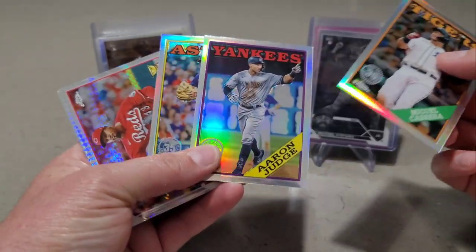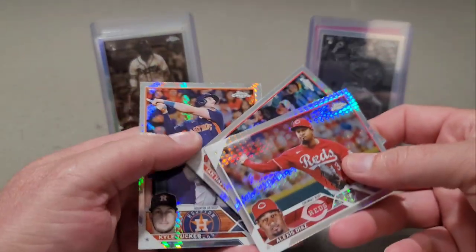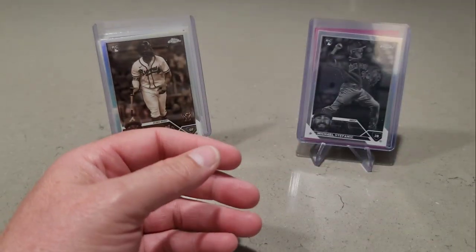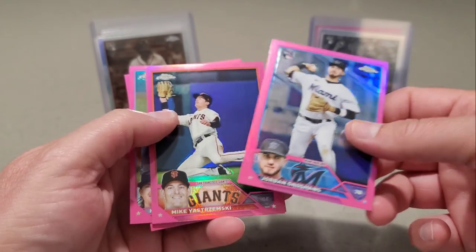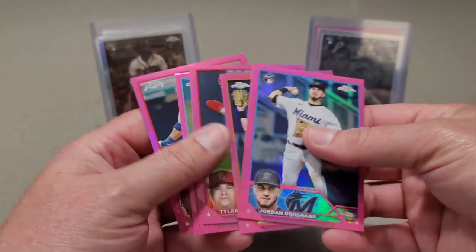So we had Miggy, Judge, and Bregman. We get one of these Prisms per blaster as well — Alexis Diaz, Ian Happ, Kyle Tucker. As far as our pinks go, probably the best one we got was Jordan Groshans, but we have another one I'll show you that's on the stand.